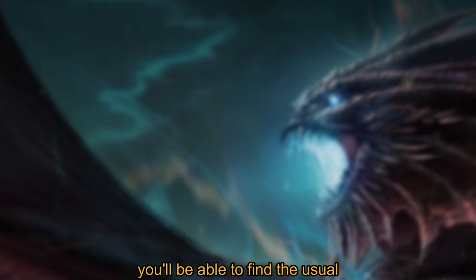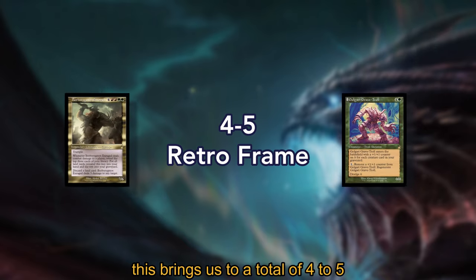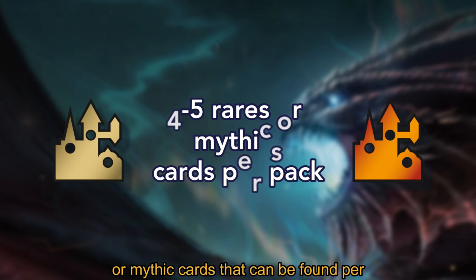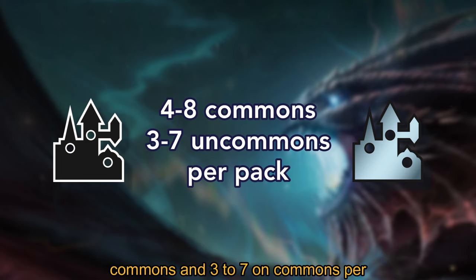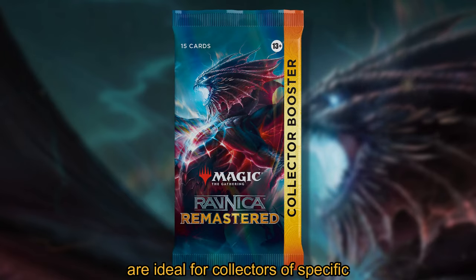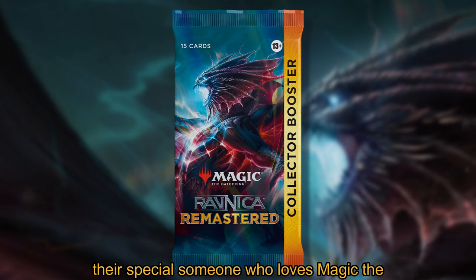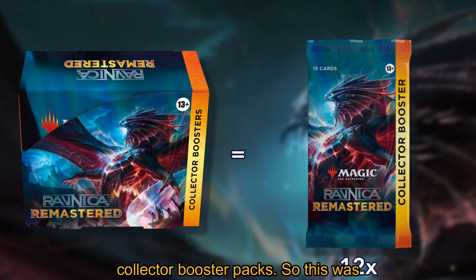The last slot contains the usual traditional double-sided foil token. This brings us to a total of 4 to 5 retroframe cards, 2 to 4 borderless cards, and 4 to 5 cards of rarity rare or mythic that can be found per pack. There are also a total of 4 to 8 commons and 3 to 7 uncommons per pack, and each pack will contain 11 traditional foil cards. Collector boosters are ideal for collectors of a specific set, and they're also a great gift for anyone who loves Magic: The Gathering. Each booster box will contain a total of 12 collector booster packs.